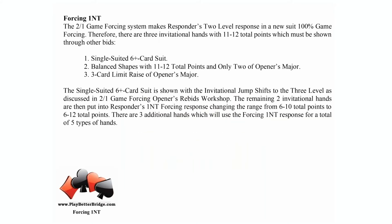The big picture of the forcing no trump — just to recap what we've been doing in previous parts: two over one game force makes the responder's two-level response 100% game forcing. So now responder has to take all those 11 to 12 point hands out and put them somewhere. In our two over one game force workshop we talked about pulling out the 11 to 12 point hand where we have the six-card suit. So we already have this hand somewhere — if responder jumps to three clubs, three diamonds, or three hearts,